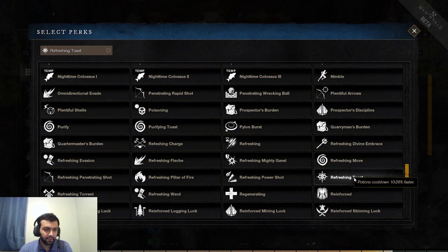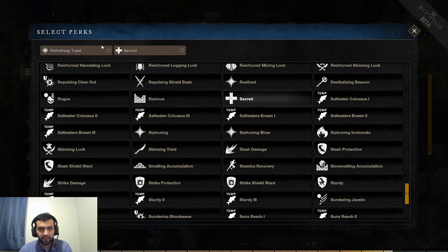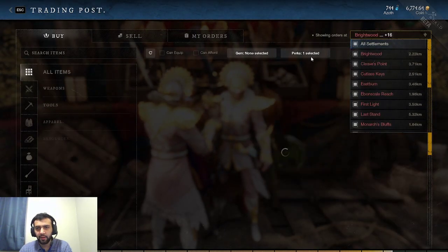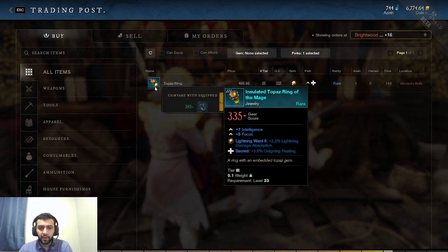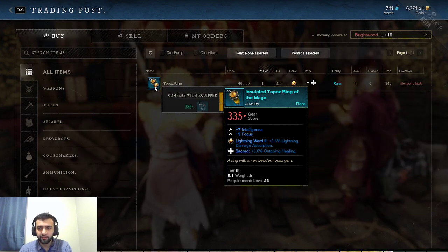Next we have Sacred — a healing perk. All of your healers are going to want this. It gives 3–8.5% outgoing healing. If you're going to play a healer, you're going to need this. It's on jewelry and it's going to increase your outgoing healing. If you're playing a healer, you need this — end of story.